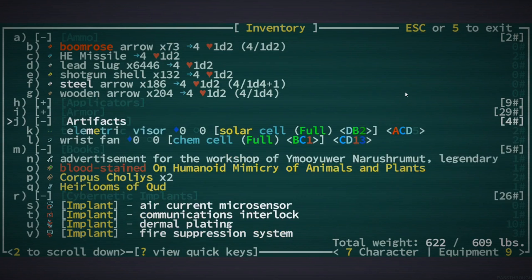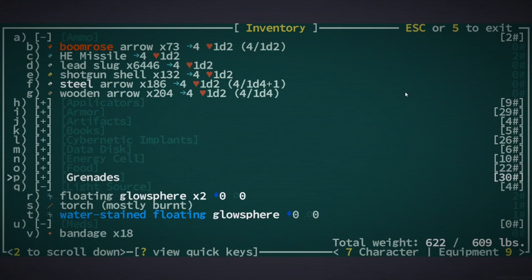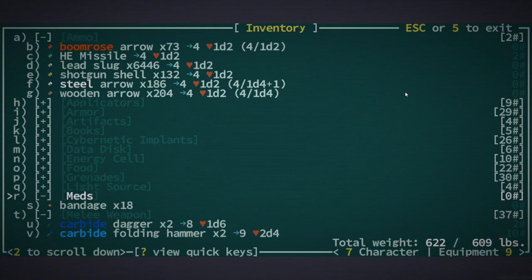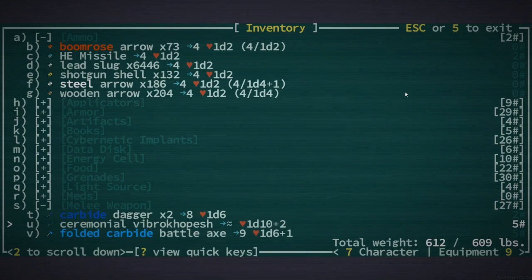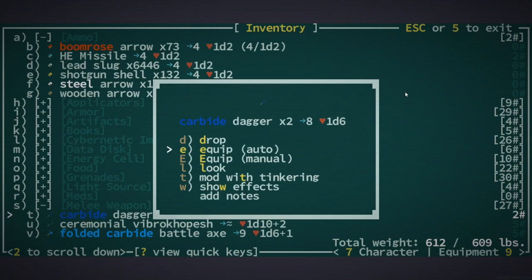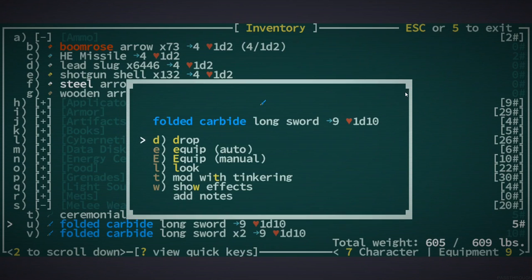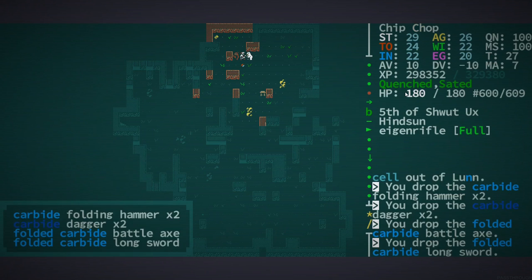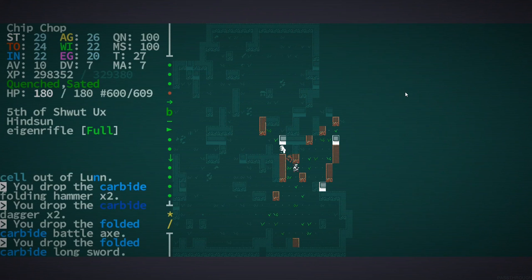That's how the world goes in Caves of Qud — when you get to the Deathlands, suddenly the really good melee weapons that you've been treasuring for the whole game are like worthless. Like yeah, it's not like warping time or anything, right? That's basically like — is it warping the basic rules of reality? Okay, that's a pretty good item.